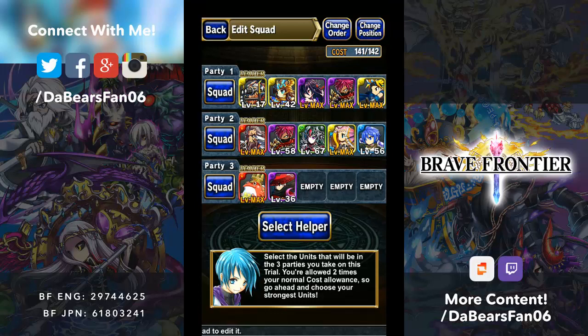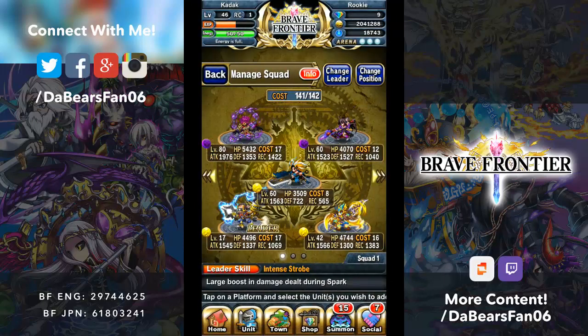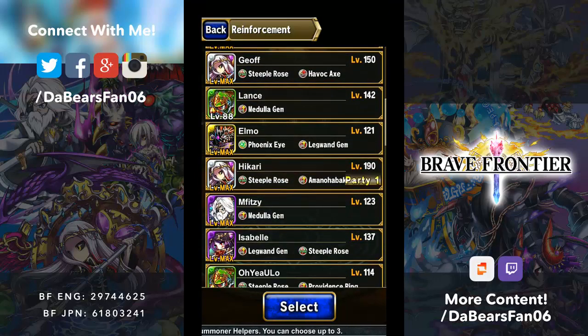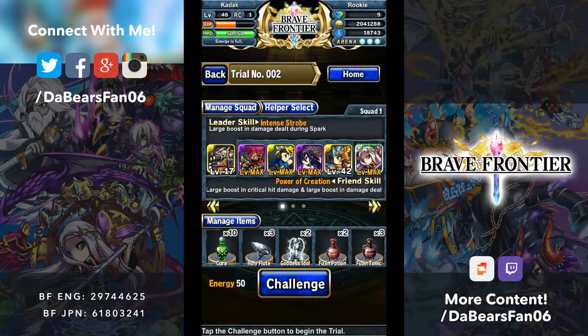I switched it up a little bit. The reason why is I'm going to use my first party as a sacrifice. It's going to try to do as much damage as we possibly can and jump past that 70% right away. The reason why I failed the first time — I probably would have beat it if I had the Fujin Tonics, but I didn't. So this first team is kind of sacrificial — basically just to do as much damage as possible on the second turn.